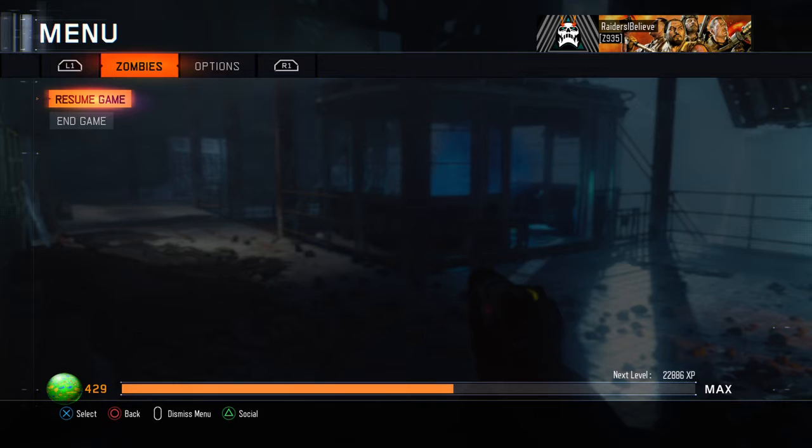Hey, what's up guys, this is Raiders. I'm going to be playing Der Eisendrache trying for round 100. This is my starting out strategy. I'm at the gondola now and I haven't killed any zombies — it's round one. I got a double points in the gondola and that's how I want it. If you don't get double points, just quit and try again. Save your zombies up on round one, get that double points and it's going to get you further into the map.